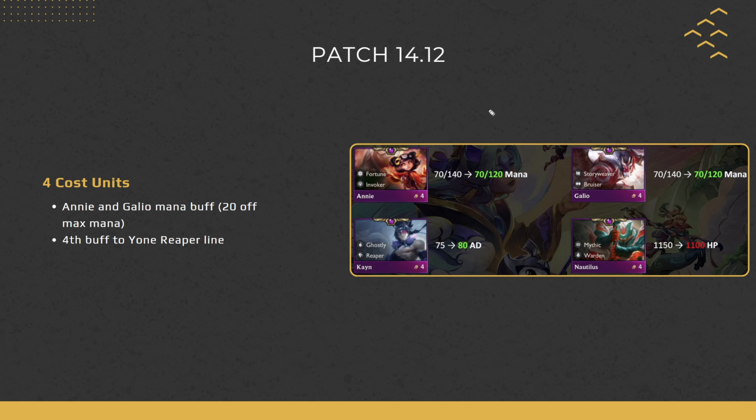For 4-cost units: Annie and Galio get a mana buff — 20 off their max mana — so they'll cast more often. This is the fourth Yone buff: Kha'Zix gains 5 extra base AD, which scales hard in his kit. Nautilus gets a small HP nerf; most of the time he just casts once and dies anyway, so this is mainly a small hit to Sage Lillia or Ashe Warden comps.